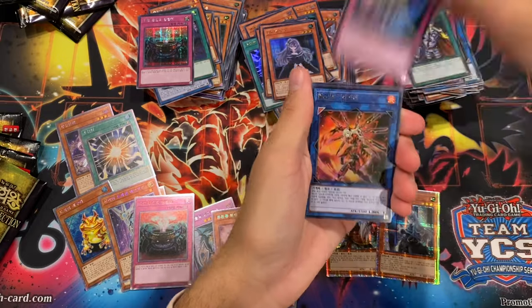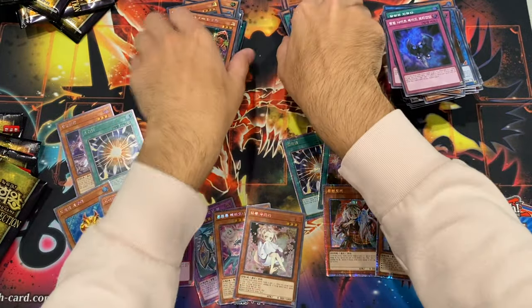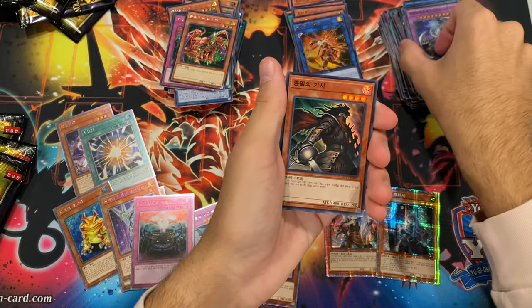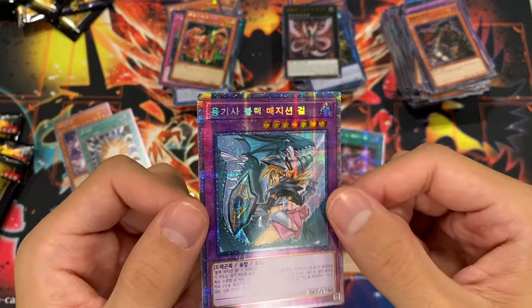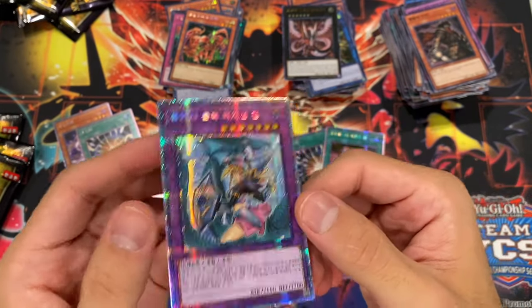Crossbow, Shade, Kagari, and a Grand Maju. Mega Fleet, Armageddonite, Katargan — oh my gosh! I didn't think we'd actually get it. That's pretty crazy — an alt-art Dark Magician Girl starlight rare!